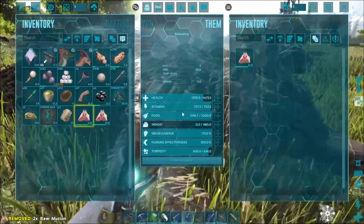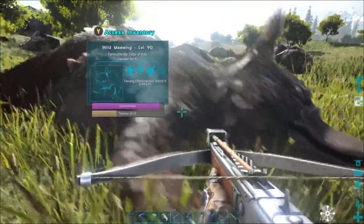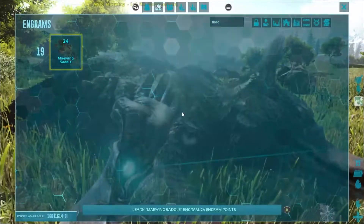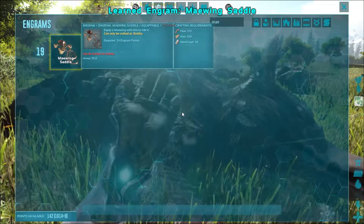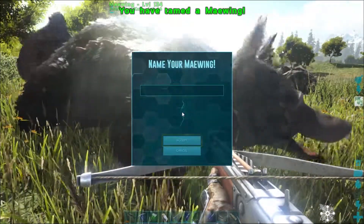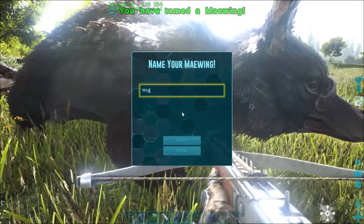Now you can use kibble — I use mutton. There are so many ovis on this map, you'll never run out. Level 19 Maywing saddle. Would have been smart if I crafted it beforehand. And we're done. Let's call her Meg.